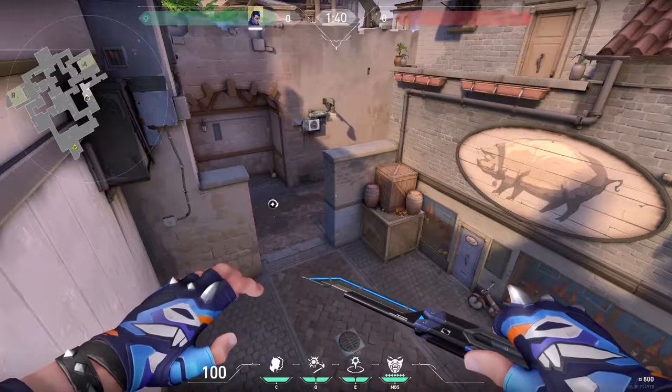We're going to be starting with attack setups for Ascent, which I've categorized into two sections. First, I'm going to show you some of the basic gatecrash lineups that I like to use to lurk, as well as the general lurking strategy, and then I'll go into more detail over executes and entry strategy.